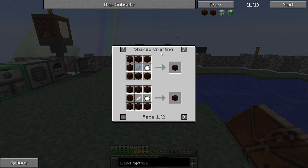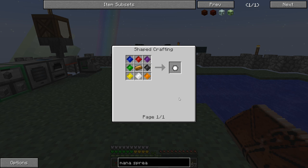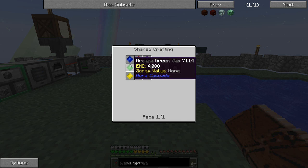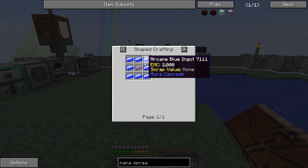The mana spreaders are made from the living wood that we made at the end of the last episode, plus an arcane prism. This is different - I wasn't expecting to have to get into Auric Cascade for this. We need arcane blue ingots - what is all of this stuff?